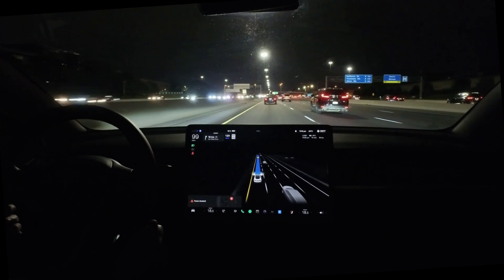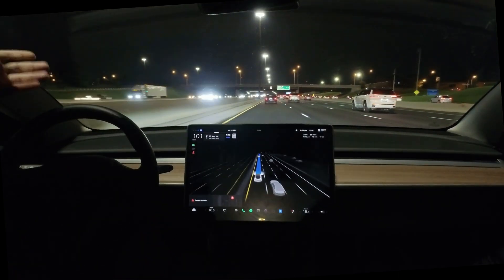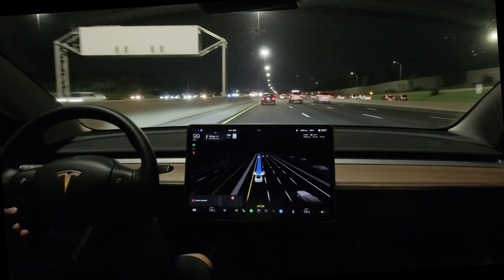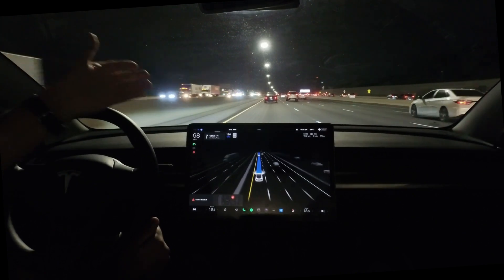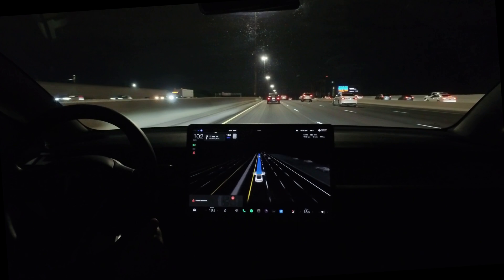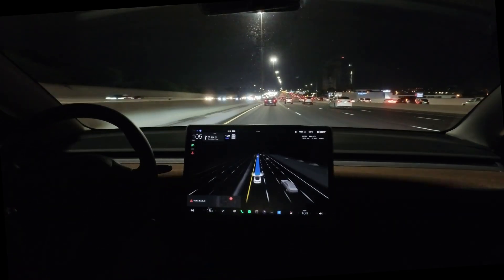With the new hardware going out, they're bringing back a high-definition radar that hopefully addresses cars in front of cars and having the system react in advance like a human would. For now it's strictly relying on cameras — the vision system — to make those adjustments. It has been trained on millions of miles, so it can see a car moving, but a car in front of a car may present challenges, potentially causing sudden braking or last-minute reactions.